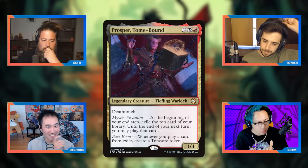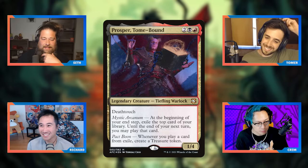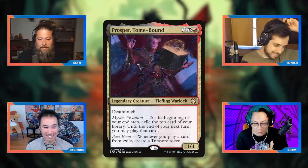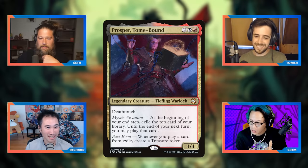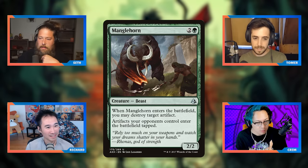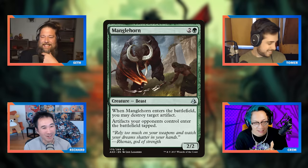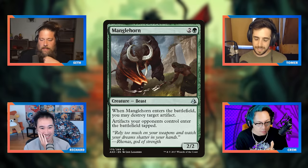Stax is probably where you go, but the specific stax pieces people don't play. Treasure hate is more reasonable — you can play things like Manglehorn, which makes all artifacts enter the battlefield tapped, so their treasures come into play tapped and they can't just chain off. Treasure hate is the more socially acceptable direction. Cards like Sardine Avenger also work because whenever the Prosper player sacrifices a treasure, they get pinged.